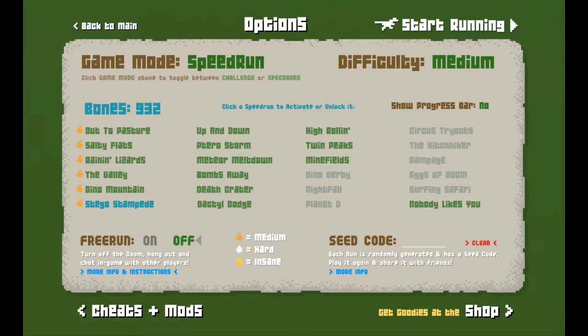All right, in that case next time on Dino Run DX, I think we're going to tackle these six levels here after I buy these. I can't afford Nightfall right now, and I can't buy Planet D because you have to beat the insane challenge. So instead I'll buy as many as I can. Next time we'll finish up these six, and then we'll go on to these five. All right, I'll see you guys then. Shadik is signing out.